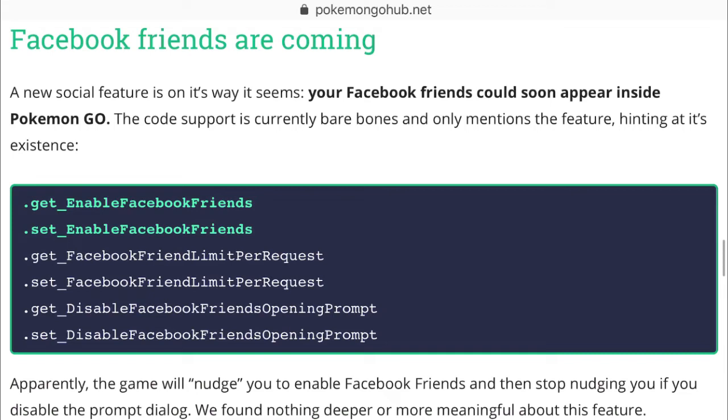Your Facebook friends could soon appear inside Pokémon Go. They don't know much about this — they just saw 'Enable Facebook friends' in the code. So we know that in the future we'll be getting something with Facebook.